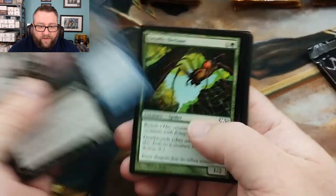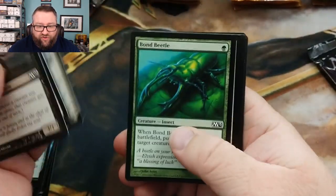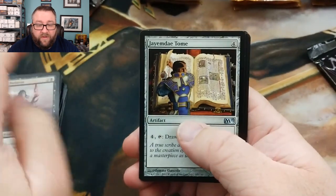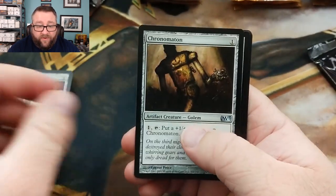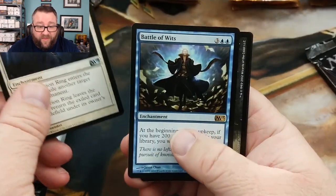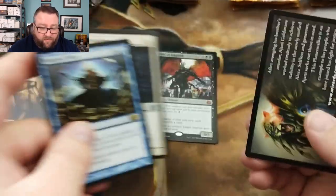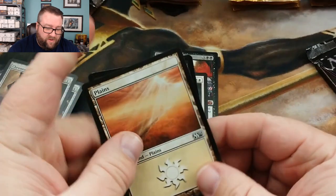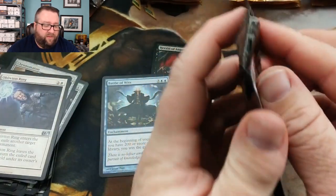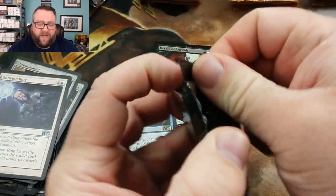We'll go ahead and just skim through this. We've got Jade Mage, Tome, Oblivion Ring - that's kind of nice - and then we've got a Battle of Wits. I don't think Oblivion Ring is over a buck, and even if it is, we'll still throw it in the common slot.